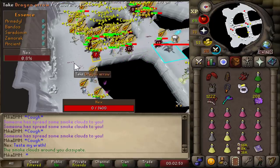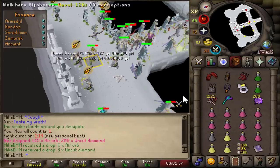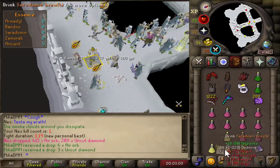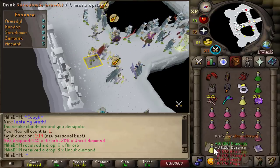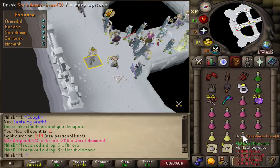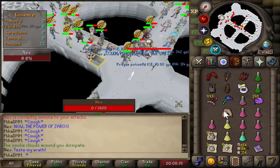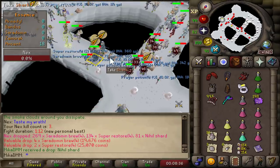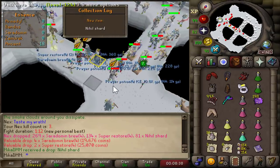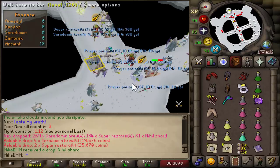I didn't bring enough food. Also, it has the new prayers — that's kinda cool to see. The first drop is air orbs with uncut diamonds. It's good that I already got a drop. I'm afraid I maybe didn't take enough brews with me. I gotta pick all these sharks up and eat. Nihil shard — what? I just got something. 3 KC and I got a drop.